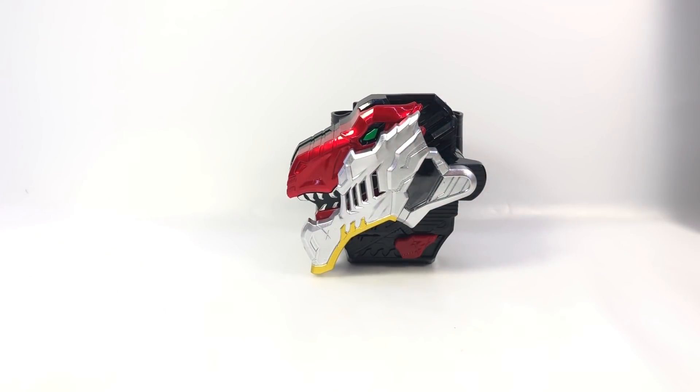I ordered from Amiami to get the orange Ryo Soul and the Haji Marino Soul, and Amiami sent me one extra with it, which is already spoken for. But I figured I'd get the Morpher too.